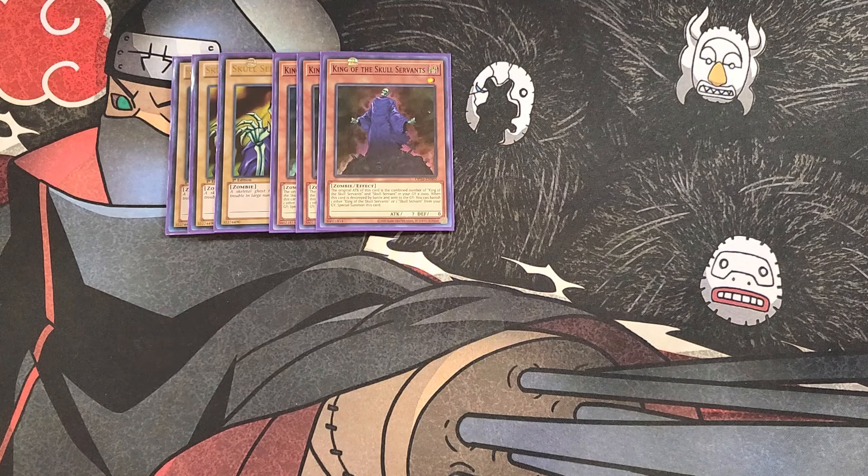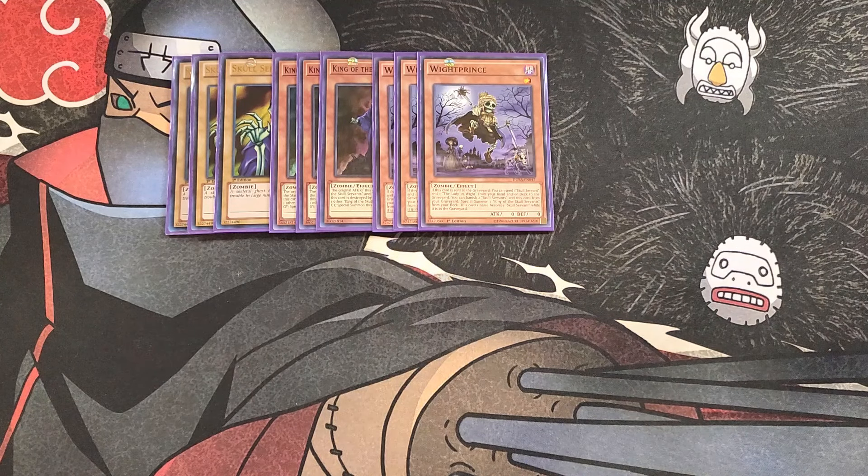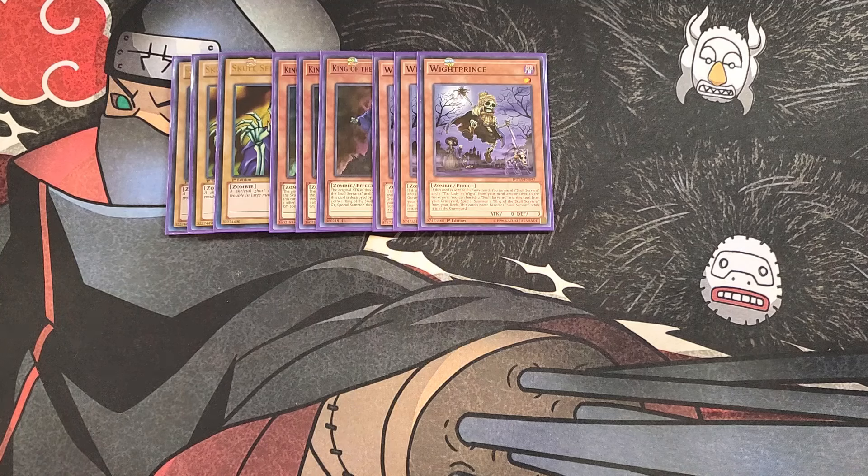We then play three copies of White Prince. White Prince is really good as a three-of, as this card helps you fill up the graveyard with Skull Servant monsters. If this card is sent to the graveyard, you can send a Skull Servant and Lady in Wight from your hand or deck to the graveyard — a great ability to get two Skull Servant names in the graveyard. This card also has the ability to banish two Skull Servants and itself from your graveyard to Special Summon a King of the Skull Servant from your deck, which is amazing to instantly get your copy of King of the Skull Servant off this card's effect.